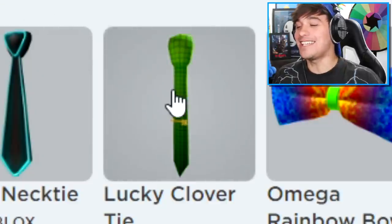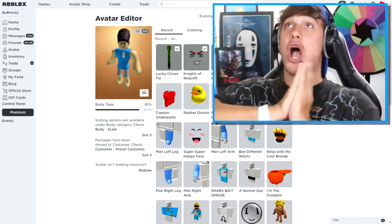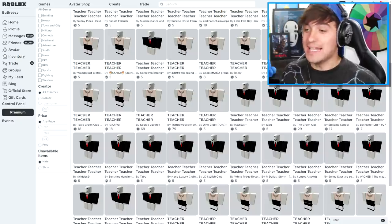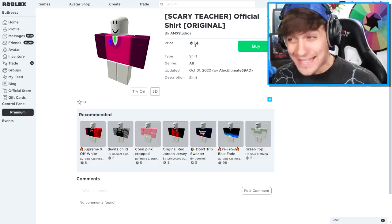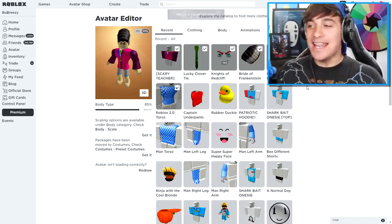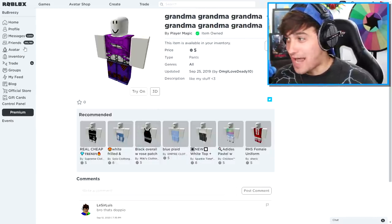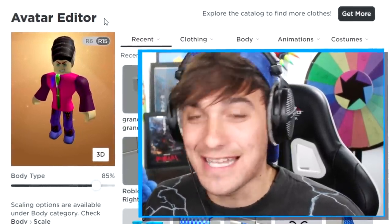Wait a minute — look down there, the Lucky Clover Tie! That's what I'm talking about. Now there is only one thing missing, and that is her clothing. I've been looking for a really long time and haven't found anything remotely close after going through every single page. So what we're going to do instead is create our own clothes. I had AMS the Mad Scientist create the pants we need, though they're kind of expensive. Roblox is being stupid with the upload so we'll equip the closest thing and jump into Roblox Piggy.